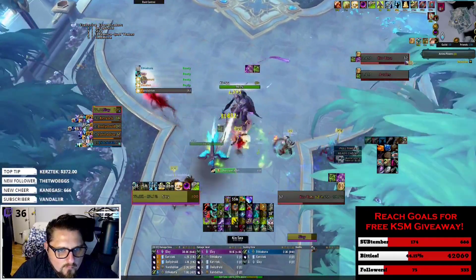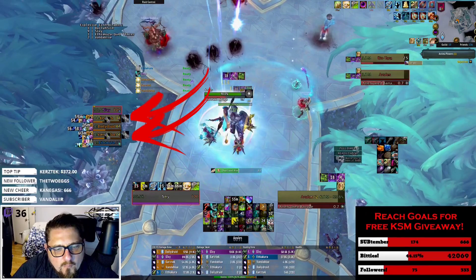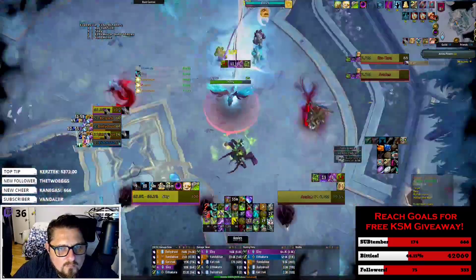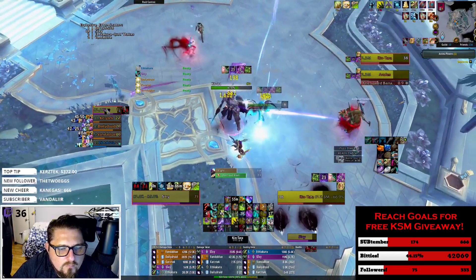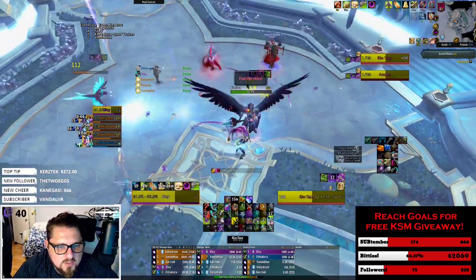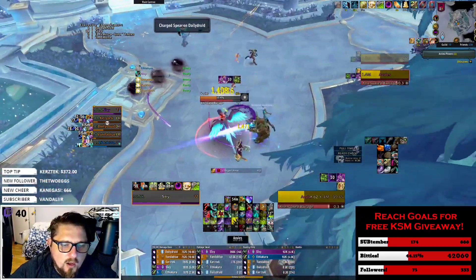LVI also does a great job of informing me what debuffs my team has received — great for dispels. On the first boss, Kentara places two debuffs on random group members. This ability is usually handled by the healer dispelling one and the other player using a defensive ability to mitigate the damage from the undispelled debuff. With LVI you can easily see which person still has the debuff and which one got dispelled. If you are a tank or DPS class with a dispel, this also helps you track players with diseases, poisons, or curses so you can dispel them and help your teammates out. It also tracks bleeds so paladins can bop people with bleeds, or if you're a class with an immunity you can immune away your bleeds.